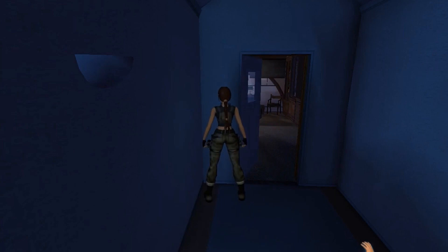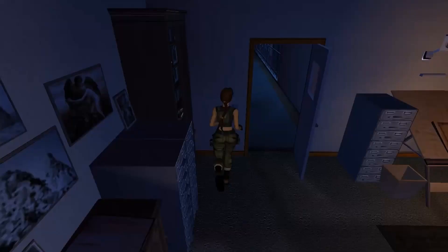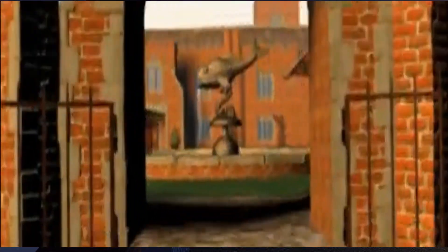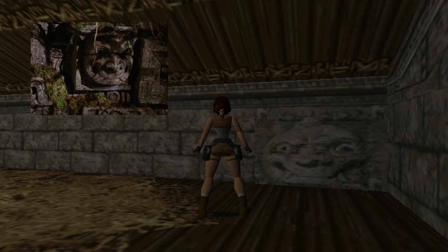In that cutscene that introduces Lara's home, the fish statue we see there was borrowed from another game called Blam Machine Head. In Tomb Raider 1, in City of Vilcabamba, you can find a carved face texture that appears in one of the Indiana Jones movies.